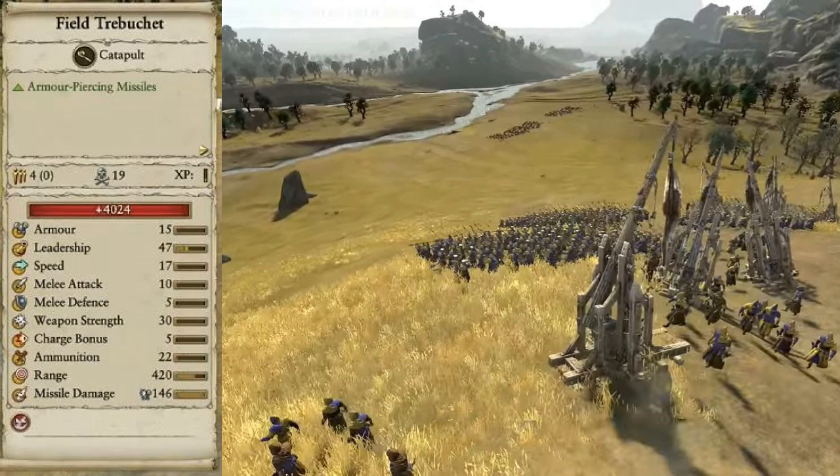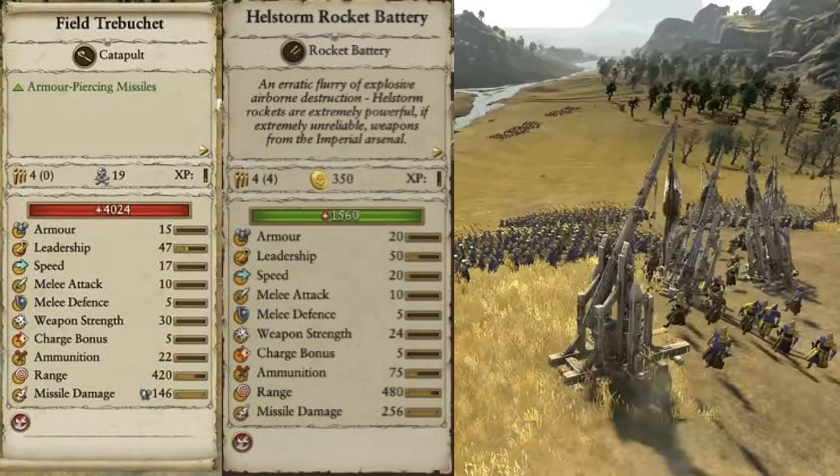The range seemed pretty good, so I pulled up the stats. You can see them on the right looking beautiful. They have a range of 420, 22 ammunition, decent stats, and leadership is pretty high. I compared them to the hellstorm rocket battery — leadership is comparable, but the main difference is range. The hellstorm rocket battery has a range of 480 and missile damage of 256. Interestingly, the hellstorm rocket battery has 75 ammo compared to the trebuchet's 22. The hellstorm is probably around 350 coins.